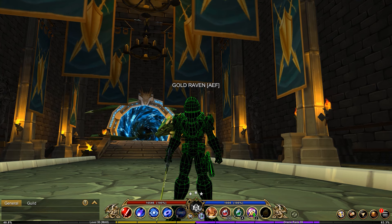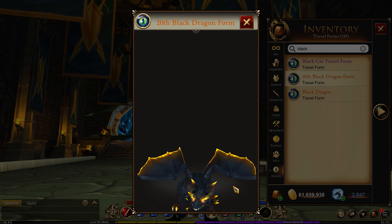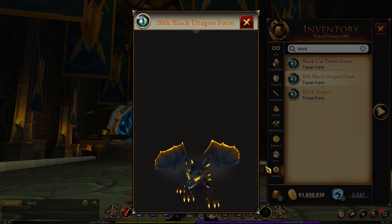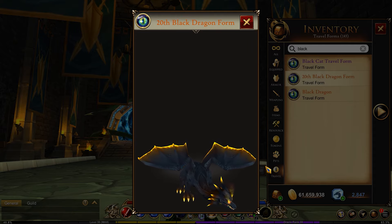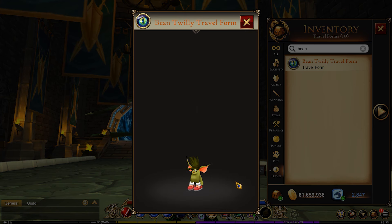In one of my previous videos, I covered all of the legacy armors that were currently in the game. I'm doing the same for the pets and travel forms. The first is a Black Dragon travel form. This was obtained during the 20th anniversary for Artix Entertainment, and this is what it looks like. It came with the bundle that came with an armor set and everything. Next is the Bean Twilly travel form, and this was also part of the 20th anniversary.